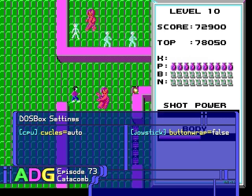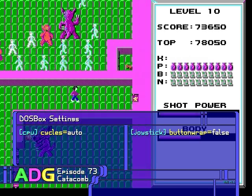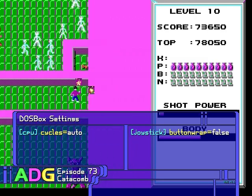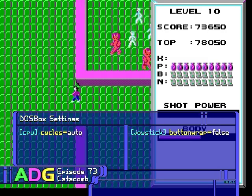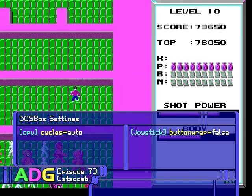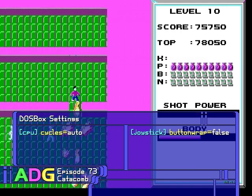As for DOSBox settings, just leave cycles set to auto and you're good to go. But if you intend to use a joystick or gamepad, you'll want to make sure you turn button wrap off, considering there are 5 different buttons to map for fire, strafe, potion, bolt, and nuke. Actually, even if you don't use a joystick or gamepad, the default controls aren't spaced very well, so either way you'll probably want to remap them using DOSBox's key mapper.